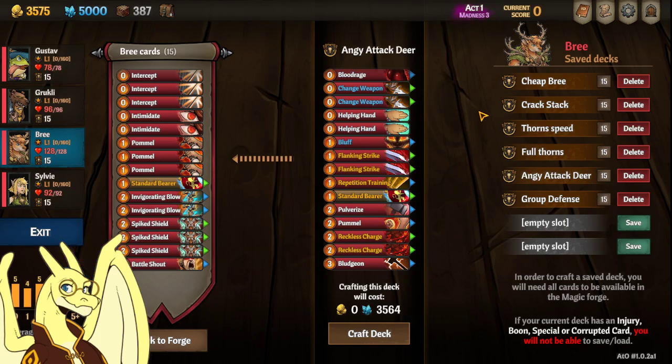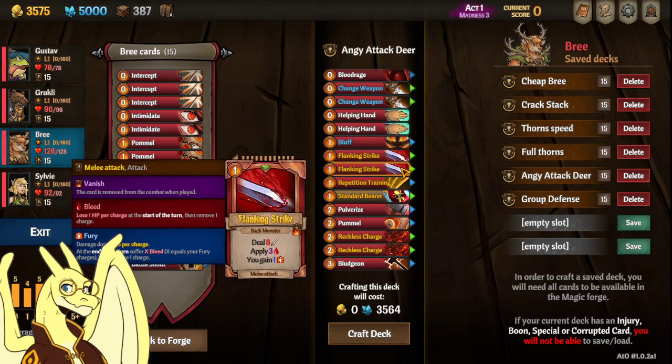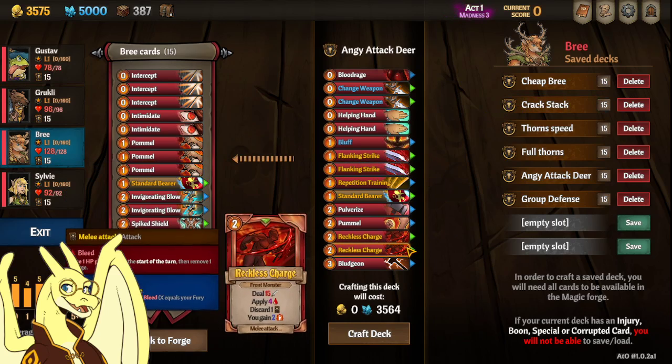And then I have Angry Attack, which is kind of like Crack Stack, but it's got the Fury cards if you wanted to play a little more furious with her.